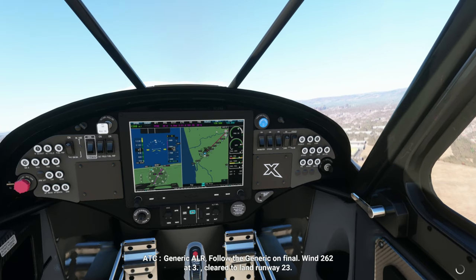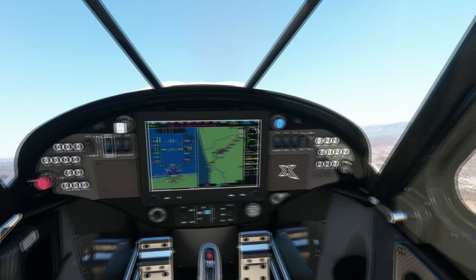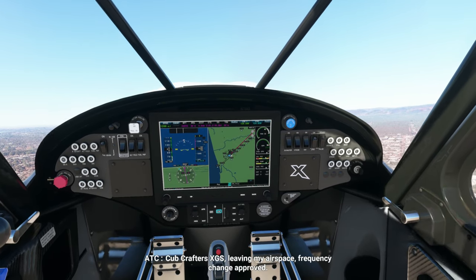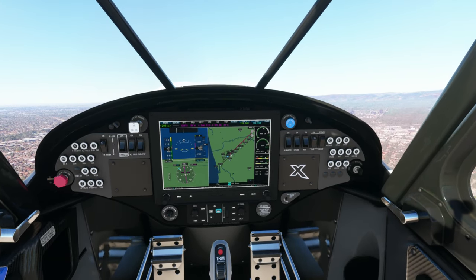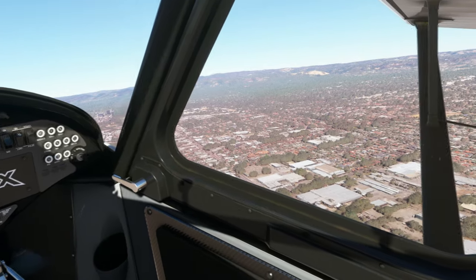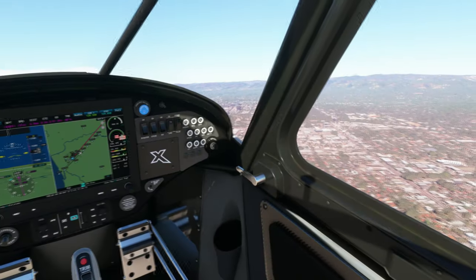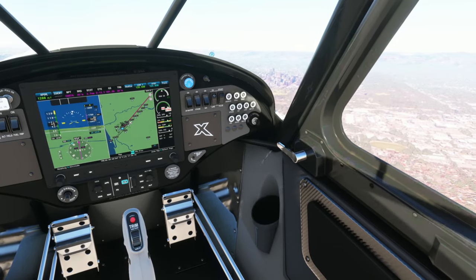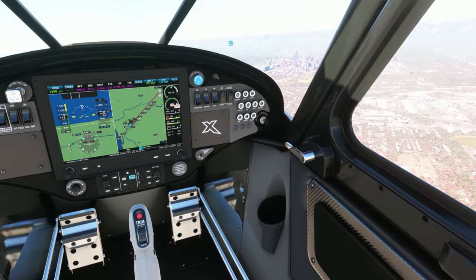What we can already see is that the Flight Simulator update is mainly in the city center, just in front of us. This is a normal part of the city, but you can already see some 3D buildings popping up over there. Besides the 3D photogrammetry, there is exactly one point of interest which has been added to Adelaide — so not too much.